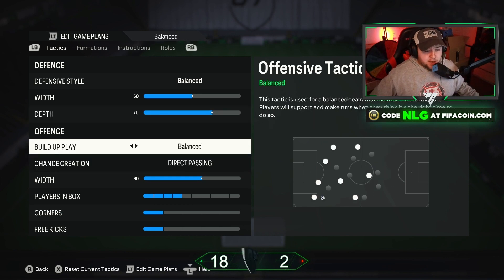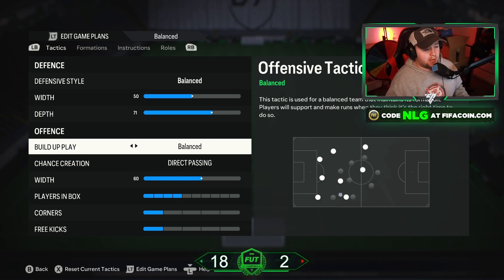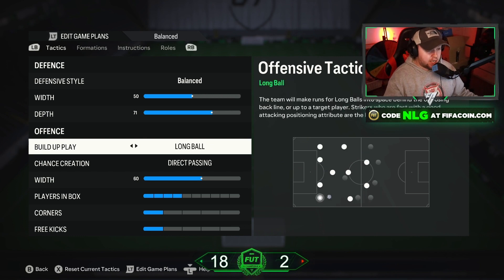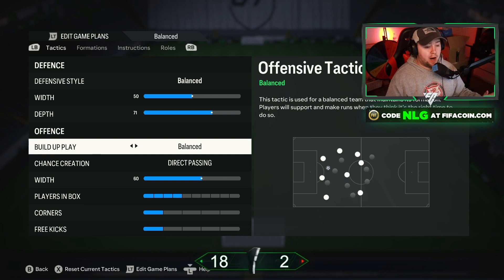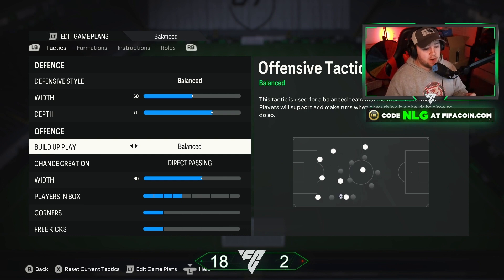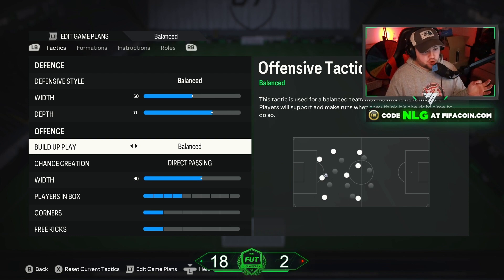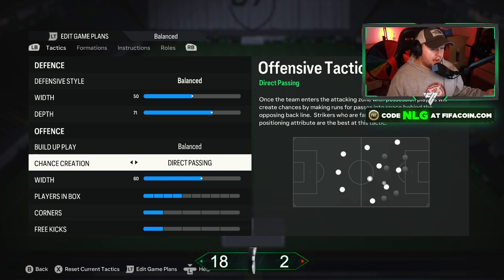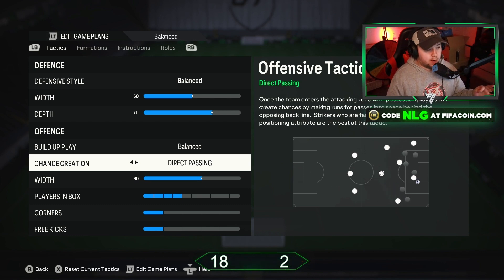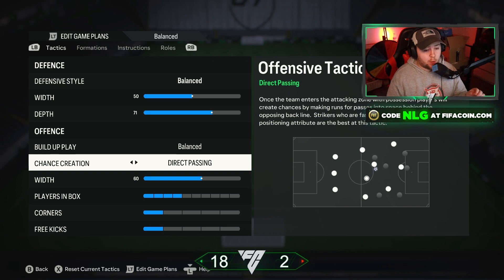For build-up play, we have Unbalanced. I like to have more control over my players, and with Balanced I feel less in control. When you're Unbalanced you get a mixture of long ball, fast build-up, and slow build-up, and you can add your own style. In my opinion it doesn't drag players out of position and helps with the custom player instructions. For chance creation, I use Direct Passing — it gets the right passes moving, and since we have the wingers set to get into the box on crosses, direct passing works well for putting players in the right positions.